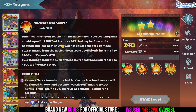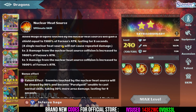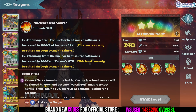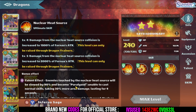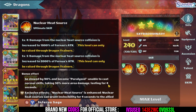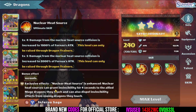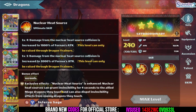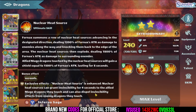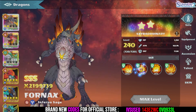So he's doing a lot of damage, knocking the enemies back, and can give our teammates a shield. It's pretty nice to put him in the back row so you also try to hit your other mages. He has talent effects: enemies touched by the nuclear heat source will be slowed by 90% and become paralyzed, unable to cast normal skills, taking 30% more area damage lasting for 4 seconds. This basically keeps enemies further away and helps all your other dragons deal more damage. Also, nuclear heat sources can grant invincibility for 4 seconds to allied mage dragons they touch and can also dispel invincibility effects from enemy dragons they touch. This ultimate is really crazy good.